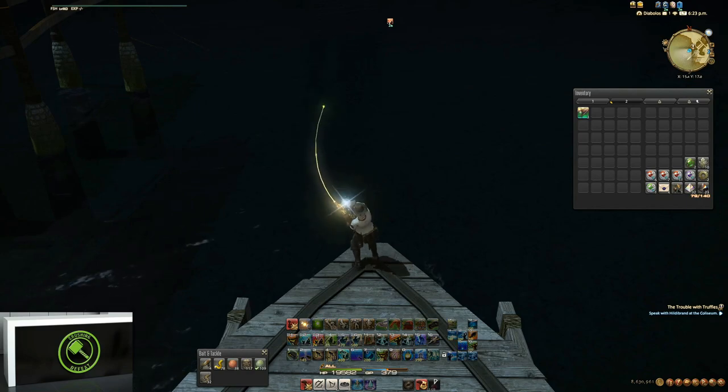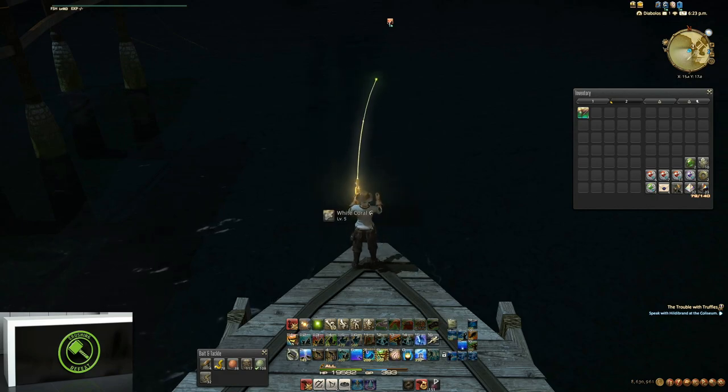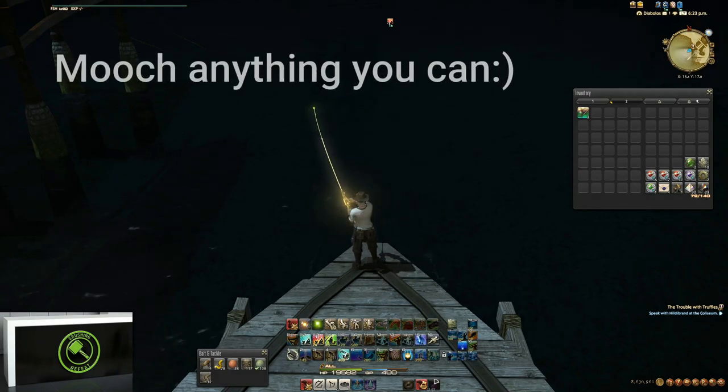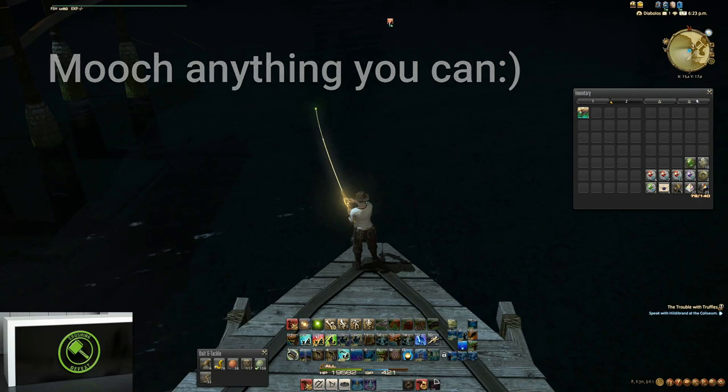Looks like we got a precision. You can tell if it's a light tug or a stronger tug. If available — which it wasn't there, we caught a coral — but if available you want to mooch out whatever you get, because any of the moochable fish are going to be one of the three that you can get the gigant shark with.